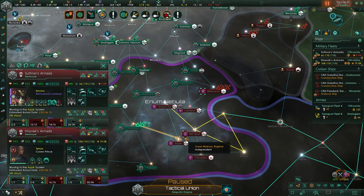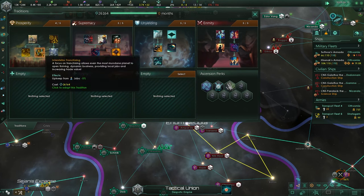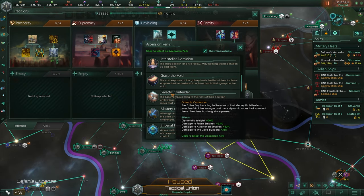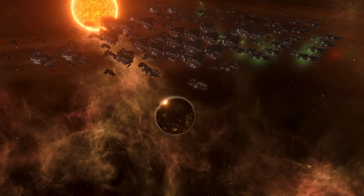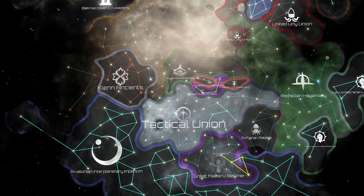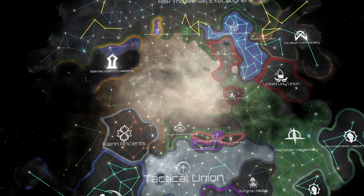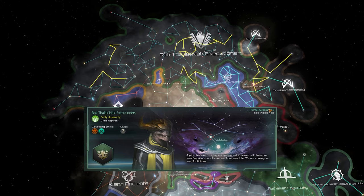Empress Bemelona's rule begins with us at war with a neighboring empire - which we are actually winning. I finish the Prosperity tradition tree and take Galactic Contender as my next ascension perk for diplomatic weight and damage against end-game territories. We continue bombarding our neighboring empire - the Great Macru Resume - to conquer them. Meanwhile something starts spawning in the galaxy: the galactic community has formed, and the Rack Thalnak Executioner Empire has become a crisis aspirant.